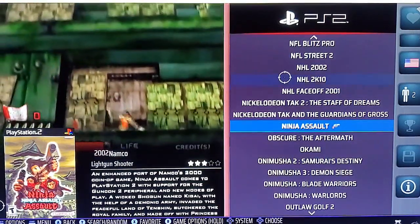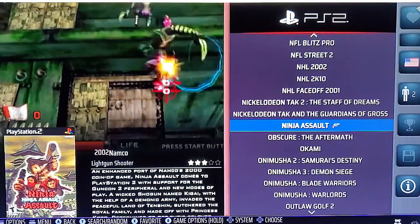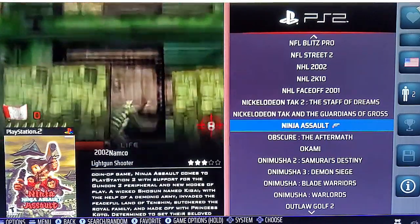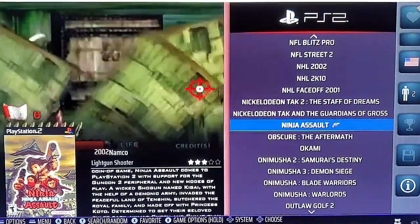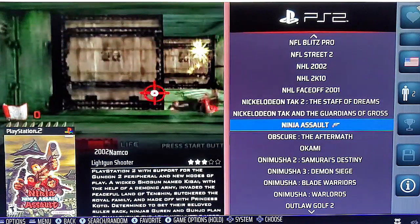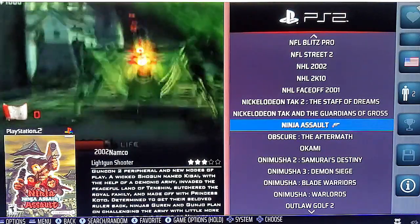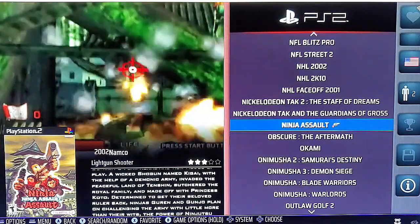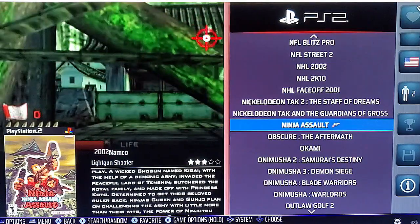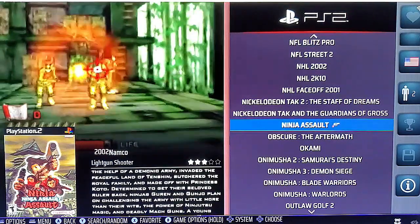Welcome back to Retro Night Gaming. We are continuing the PS2 light gun demos. Today's video is going to be a demo of Ninja Assault. This is a great game. It was available on Dreamcast hardware originally in the arcades for Naomi, and they ported it and enhanced it for PS2, and so that's the one we've got here.